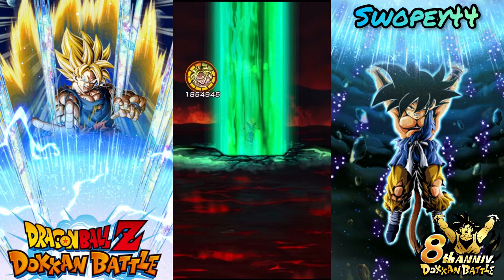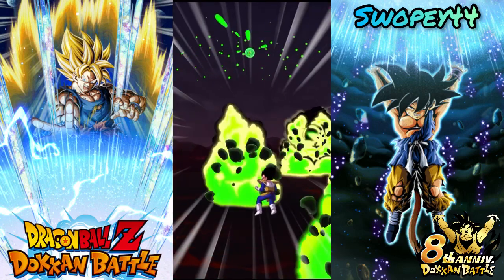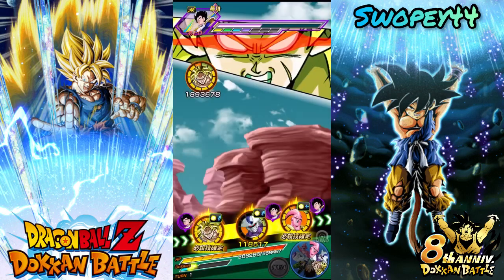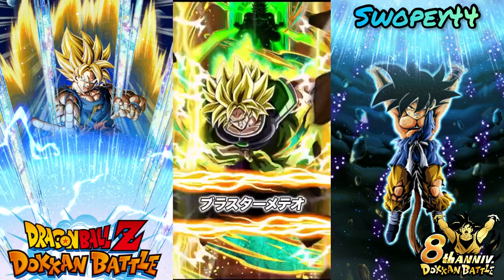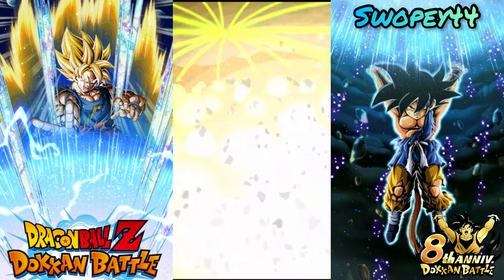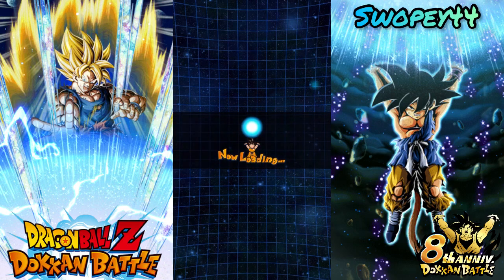We've got Dragon Ball Super Broly here with his EZA, only putting up 1.9 mil though — we do have him on a type lead. The double 2 mil, nice! Looks like our first fight is against Saiyan Saga Vegeta. He's out of here.